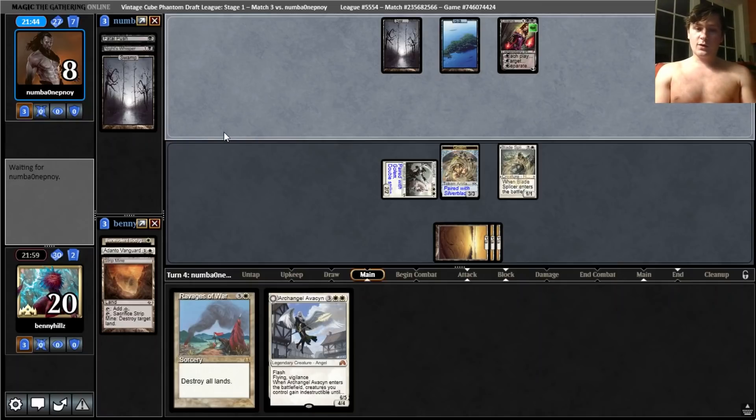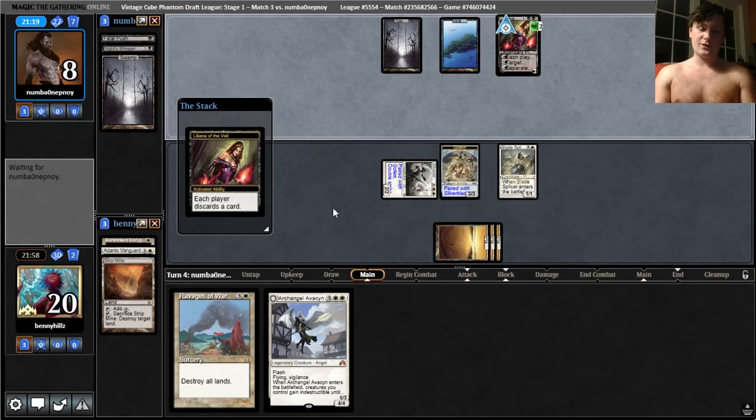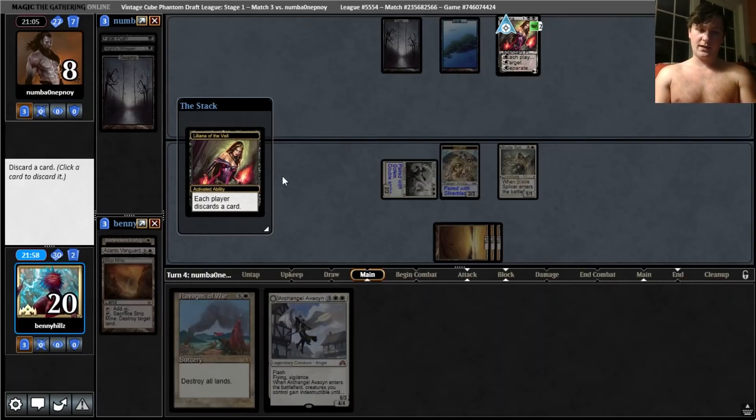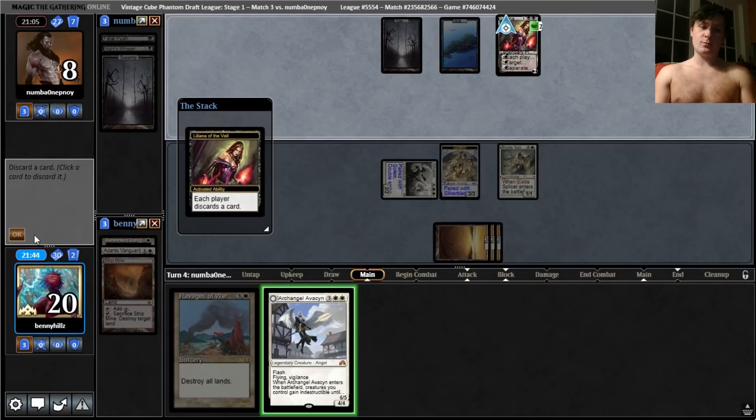If they do discard like Dragonlord Ojutai or Massacre Wurm or Elesh Norn, they would basically kill us. But you can't play around everything in Vintage Cube. We've got to pick what we're going to play around. We will pitch our five-drop. If they do end up playing Exhume specifically, we can bring back Archangel Avacyn, which is pretty nice. Even if they have an Elesh Norn, that can be somewhat of a clock. The reason I didn't want to just fire off the other line — we could have stacked the Silverblade instead, not worried about playing more creatures, and then played Ravages of War to mean they can't do anything. But then we just hit them down to 9, they plus Lily, we hit to 6. I guess we would then kill their Lily. Yeah, that would be a reasonable line. But I still think I like this a little more.